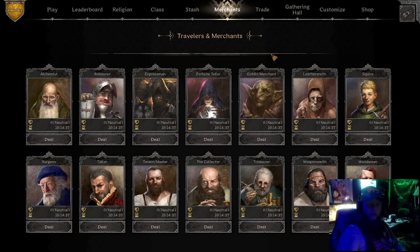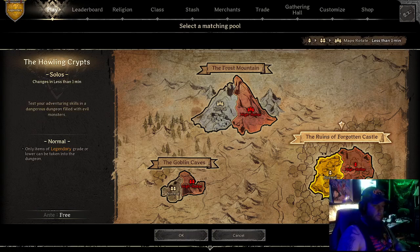There's supposed to be a new item origin system. They have brought back the outside map, Ruins of the Forgotten Castle — there's a new boss in there, the Spectral Knight.